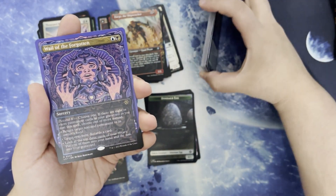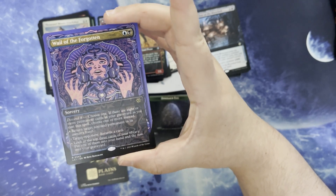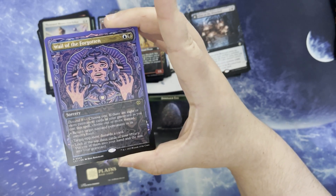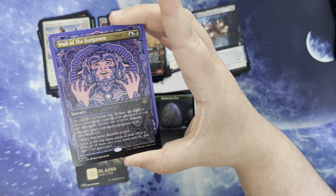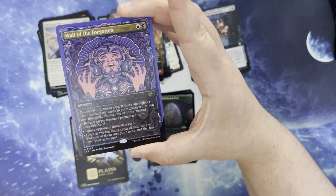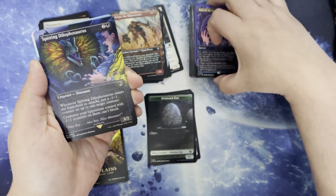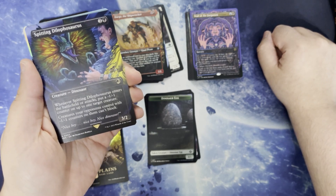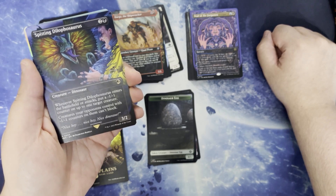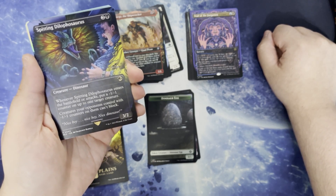We have Wail of the Forgotten. Blue and a black for a sorcery with Descend 8. Choose one — if there are 8 or more permanents in your graveyard as you cast the spell, choose one or more instead. Return target non-land permanent to its owner's hand, or target opponent discards a card, or look at the top 3 cards of your library — put one into your hand and the rest into your graveyard. We have the Spitting Dilophosaurus. 2 and a black for a creature dinosaur. It's a 3/2. When it enters the battlefield or attacks, put a -1/-1 counter on target creature. Creatures your opponents control with a -1/-1 counter on them can't block.